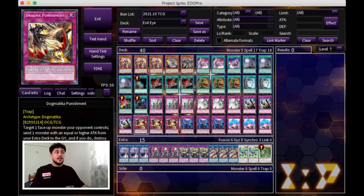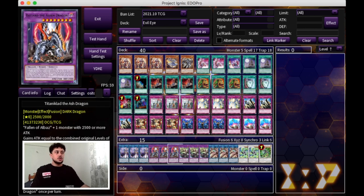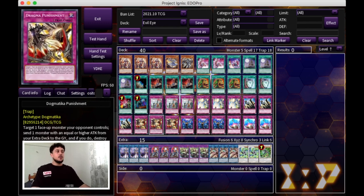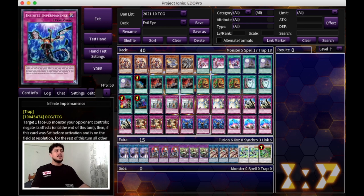We're playing triple Dogmatica Punishment. You don't really use your extra deck, and sending an Entitiis off of Punishment is a pop too every single time, so Punishment is a great form of disruption. Then we're playing triple Infinite Impermanence. Imperm is really good as a hand trap — it's the only real hand trap you're playing in the deck. On top of that, it's very versatile: you can use it as a hand trap or as a regular trap card to lock your opponent out of using one of their spell and trap columns. Infinite Impermanence is very powerful in today's format, so you want to be playing three.